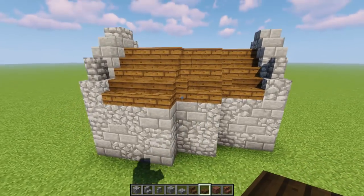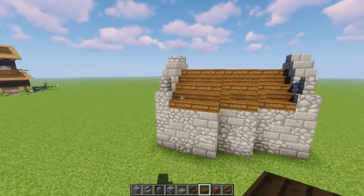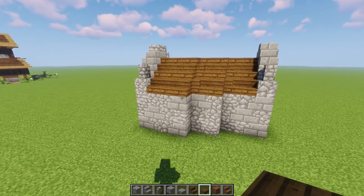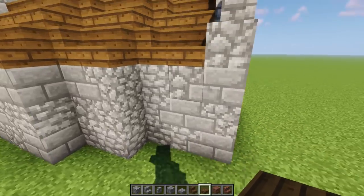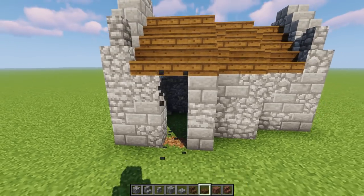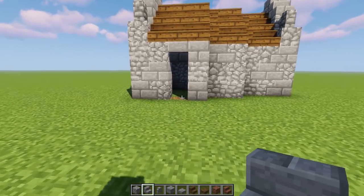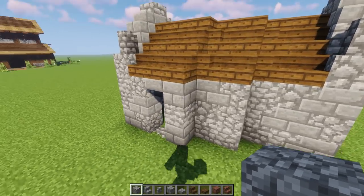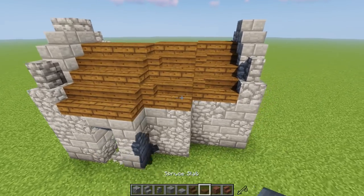Now that we have the roof up and foundations set up, let's pick spots for some modifications and add-ons to make the house more unique. First, let's pick a spot for a door. You can go anywhere — here, the side, this side. I'm going to go with a simple door on this end, with a little upside-down stair for the entrance. I like putting a little bit of cobble or stone underneath so it looks better.